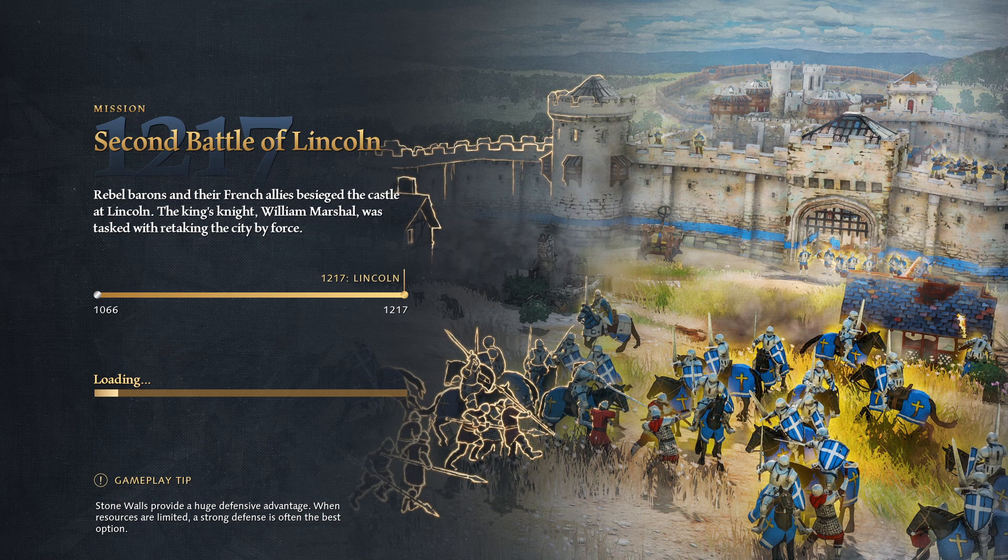Alright, it's heating up — the Second Battle of Lincoln. Rebel barons and their French allies besieged the castle at Lincoln. The king's knight, William Marshall, was tasked with retaking the city by force. So it looks like we're going to have to face off against the French as well — the rebel barons and their French allies in this final mission of the Normans campaign. With gameplay tips: constructing multiple military production buildings of the same type allows you to quickly bolster your numbers. Sounds like we're going to need to on this one.